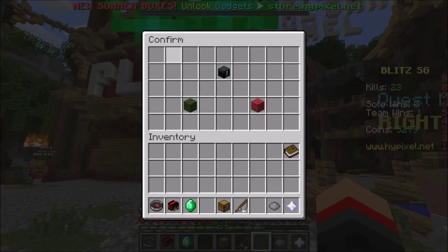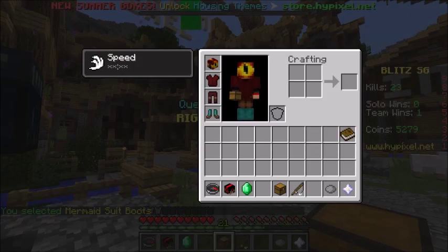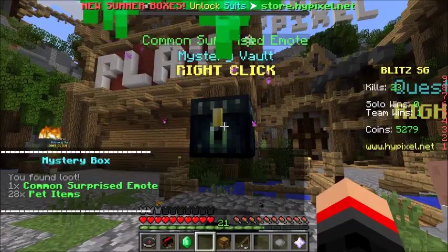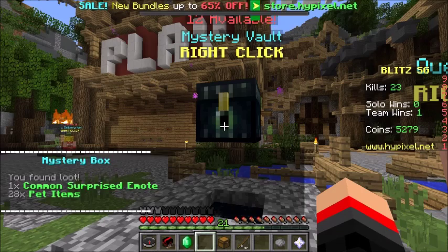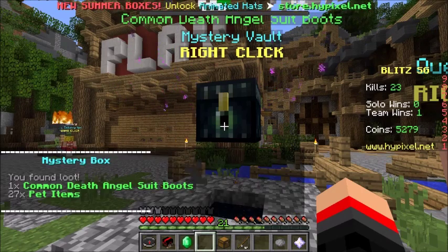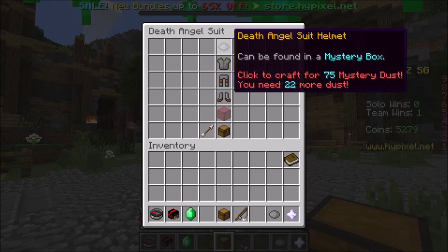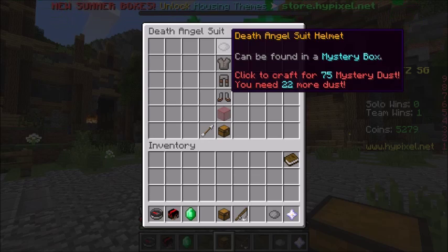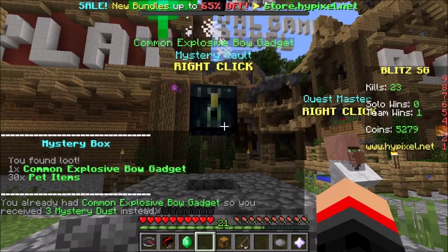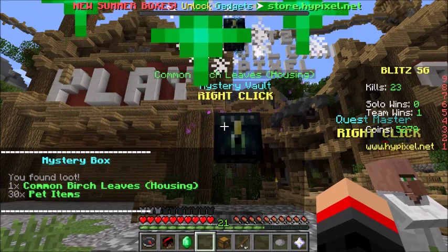This here is a two-star: common mermaid suit boots — I actually really like how those look, but they don't fit the theme of my fire suit, I'll have to fix that. A two-star: common surprise emote. Another three-star — come on, don't let me down. Common death angel suit boots — I like that! I almost have the full death angel suit, just need the helmet. I might be able to craft it with mystery dust.